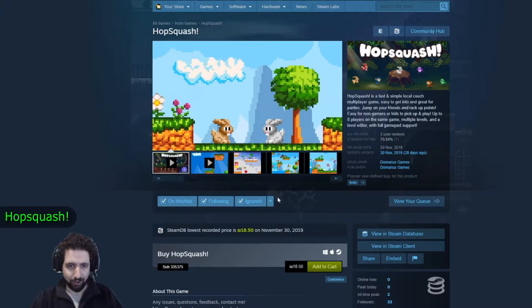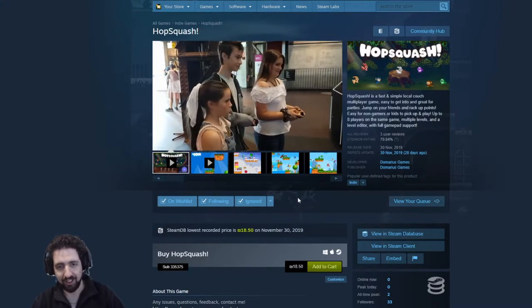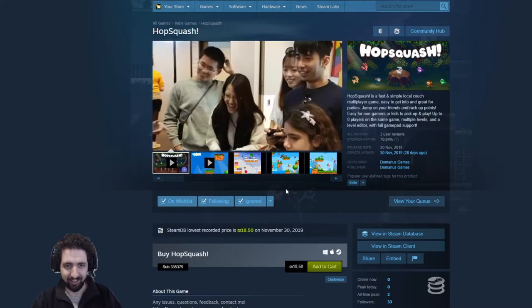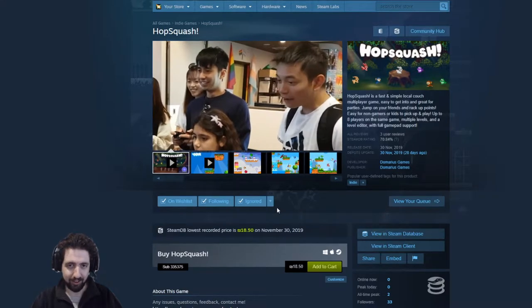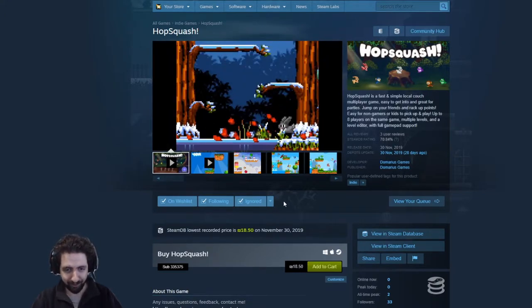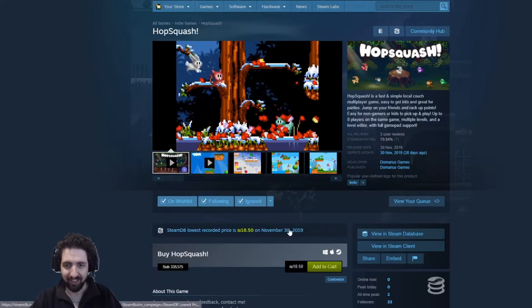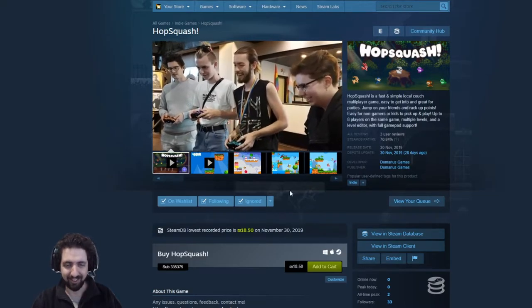Next up is Hopsquatch. Those are bunnies, and that's what happens to bunnies. If you're familiar with the old DOS game called Jump and Bump, you could play with a mouse and keyboard with up to four players on the same screen, bunnies jumping on and squashing each other in a very gory mess. The developer actually talked to the developers of Jump and Bump, got their permission and blessing to make this new and improved version. It's very cheap right now, and if you like silly couch co-op games, which are extremely fun, look into this one.